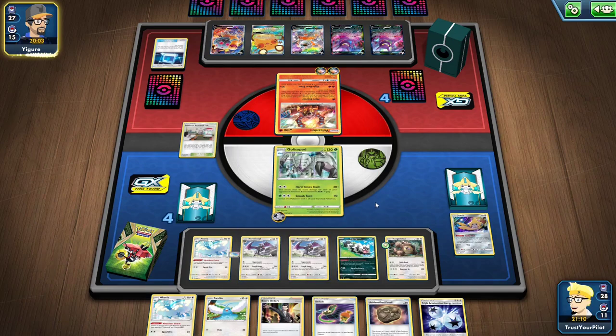The fun thing is: they knocked out the Golisopod, I put up Aerodactyl, I Boss a Crobat, I knock it out, and then I'm one knockout away from winning.